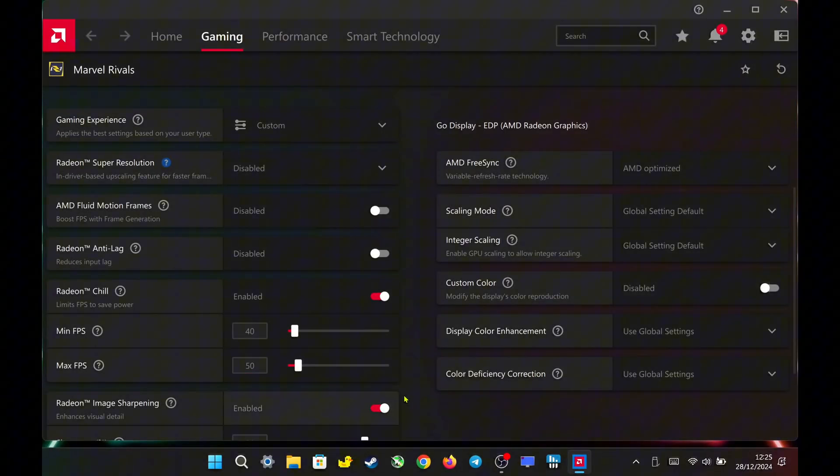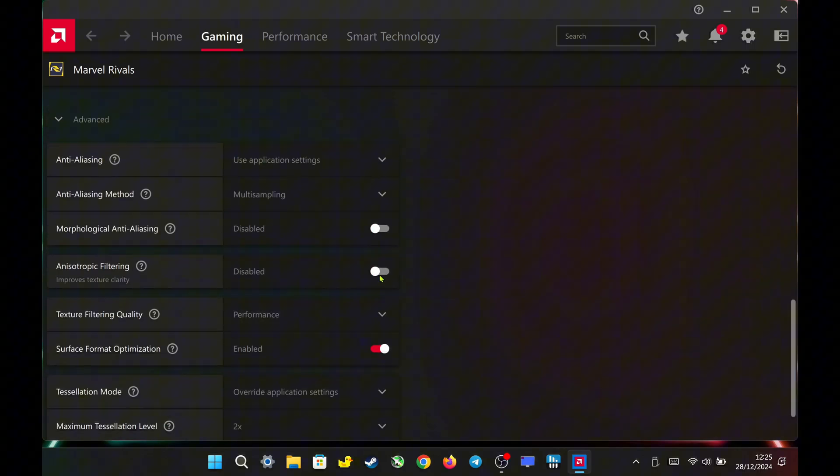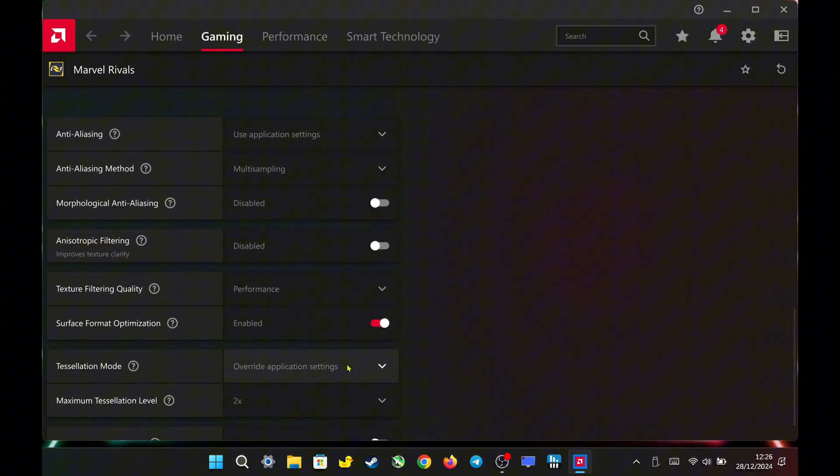Hello everyone. Before we get into the lossless scaling settings, I want to share some bonus content continuing from yesterday's settings with the stock driver. In Marvel Rivals, I used Radeon Chill, capping the minimum FPS at 40 and the maximum FPS at 50, while keeping all the other settings the same as yesterday.